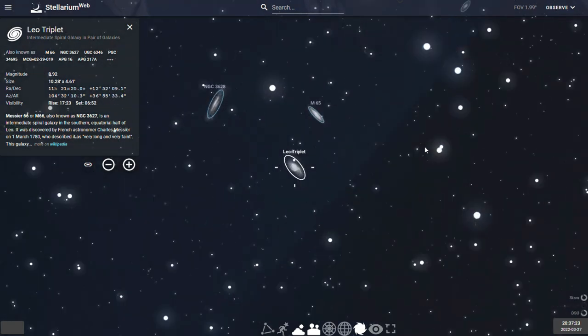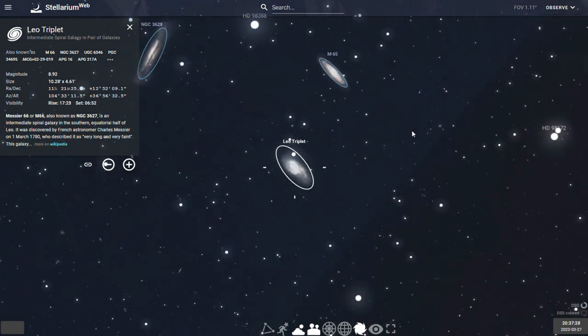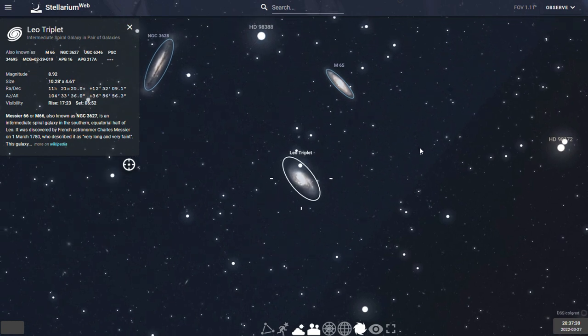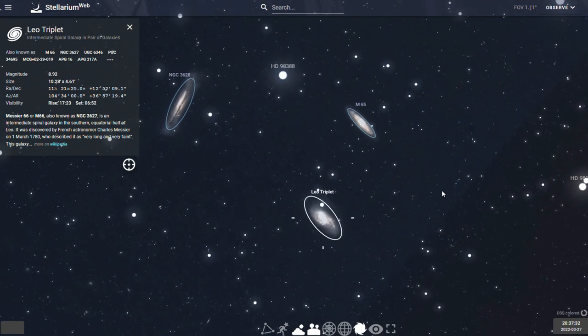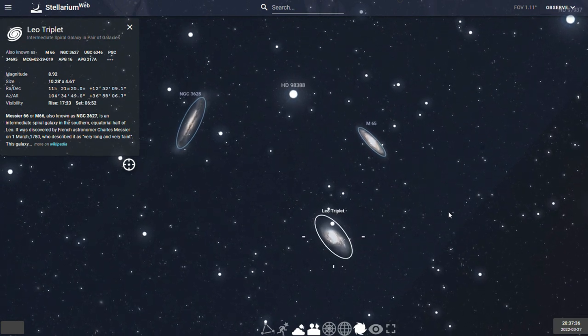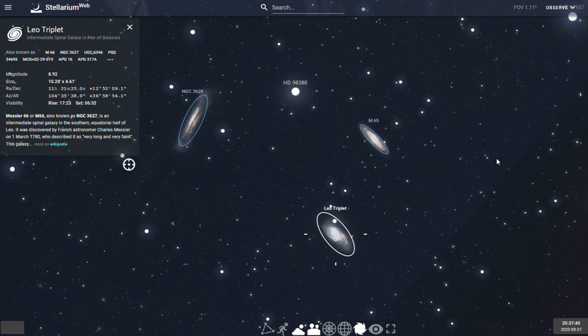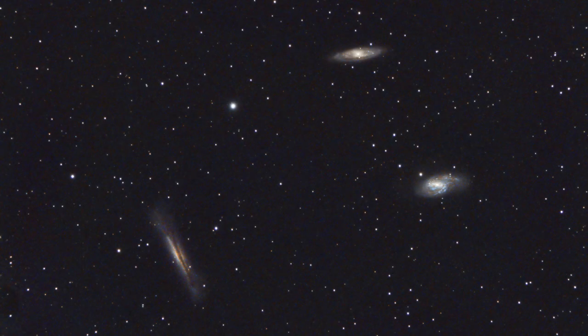It's another group that's somewhat bright enough to be picked up by your camera sensor with a short exposure. And with a long enough integration time, you might be able to reveal the faint jet of gas emitted from the Hamburger Galaxy. Here's my first attempt of the Leo Triplet from 2020, and hopefully I'll be able to revisit this region this year.